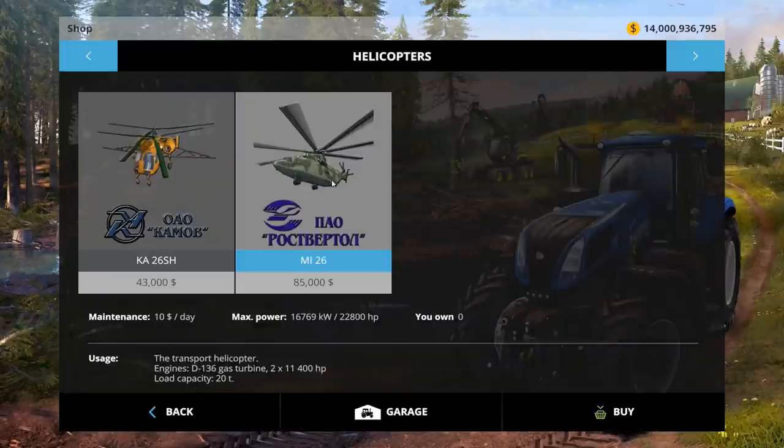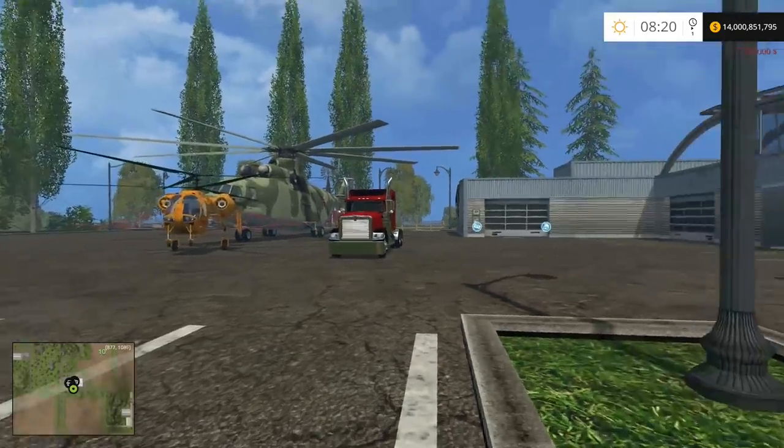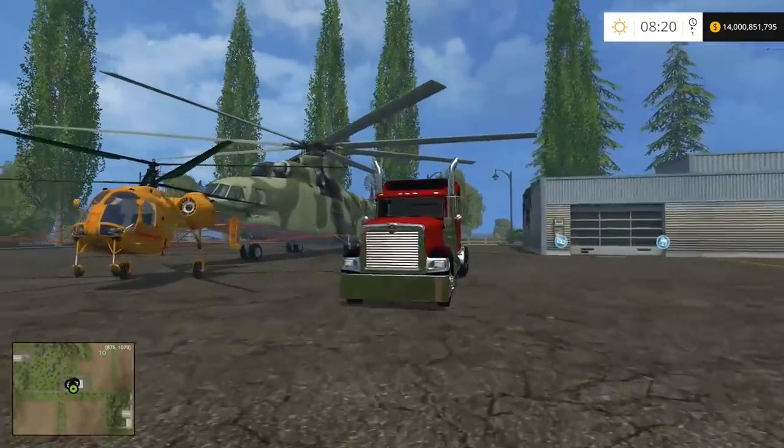And then we have the Mi-26. $85,000 to buy, $10,000 a day to own, $22,800 horsepower. This is a transport piece of kit. So theoretically I could move — I don't know — an international. We're going to try that. We have something else too, but we're going to get back to that later. That thing is massive.